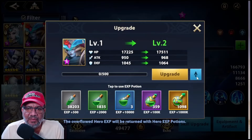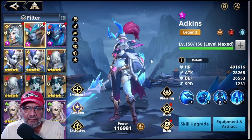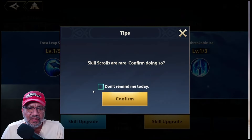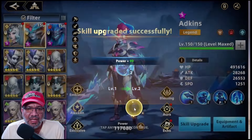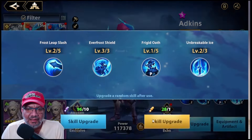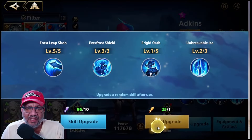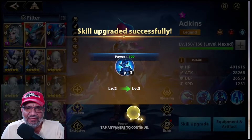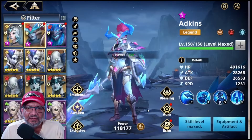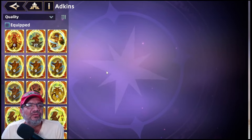Ya la tenemos full, vamos a subir aquí full vida. Miren, vamos a subir las habilidades que la otra vez me pasó que estaba probando a Chelsea ya con exclusiva y yo decía ¿por qué Chelsea no hace nada de daño? y resultó que no le había subido las habilidades. Entonces ya, para que no me vuelva a pasar, vamos a subirlas de una vez para no tener ese problema. Ya tenemos las skills maxiadas, miren, vamos a ponerle su sello de una vez.